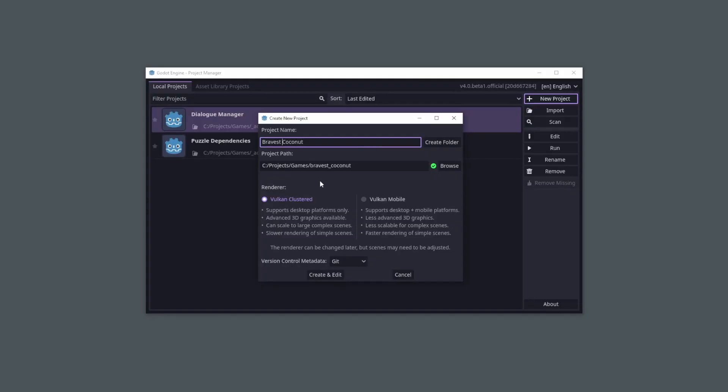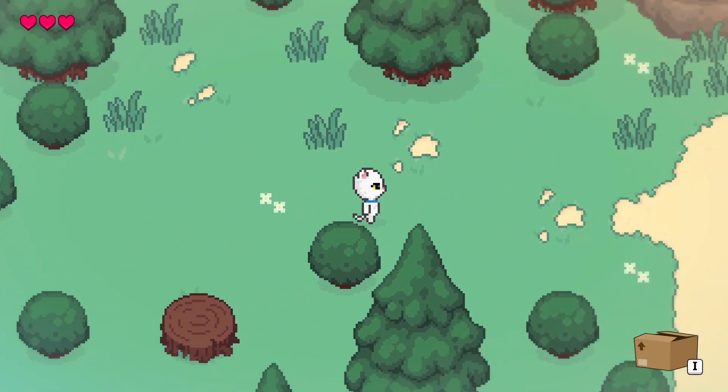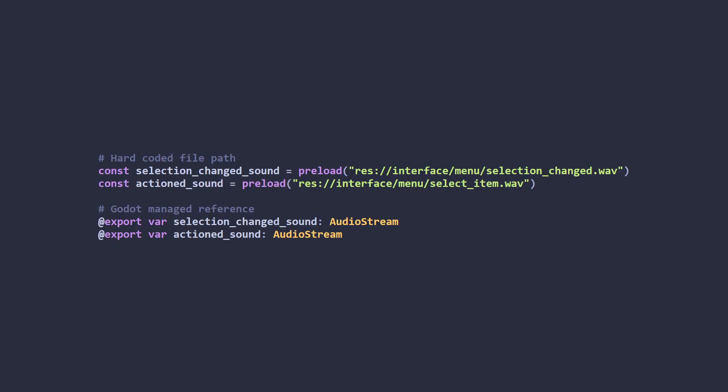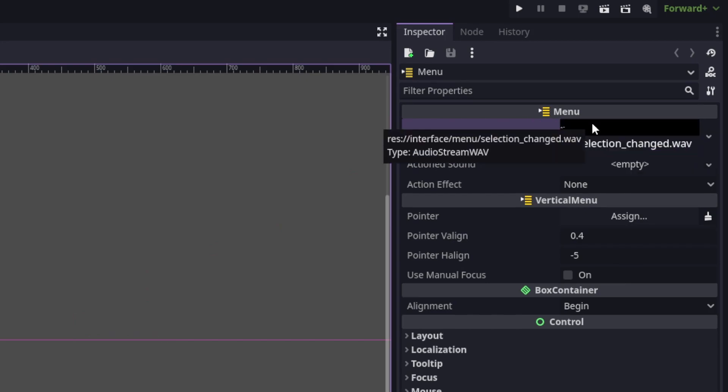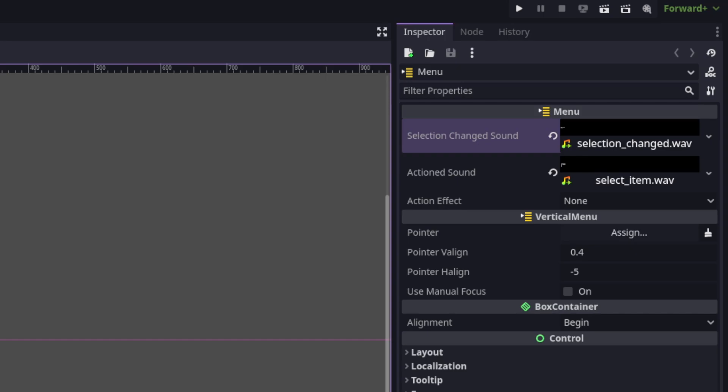Now I was finally in a position to start the rebuild of the game itself. I came up with a couple of rules for keeping the new project structure clean. Number 1: keep dependencies close — any sprites, sounds, scripts, or whatever that relate to a scene should live in the same folder. Number 2: export external dependencies where possible, as an alternative to hard-coded path strings. Using exports means that when the target is moved around the file system, the dependency reference is updated automatically.